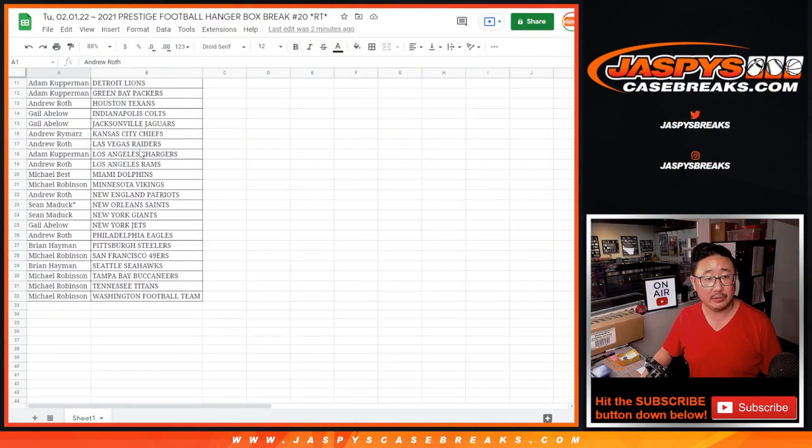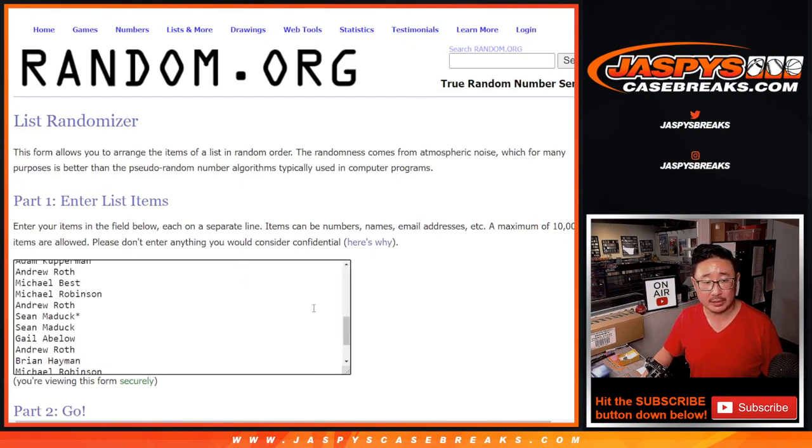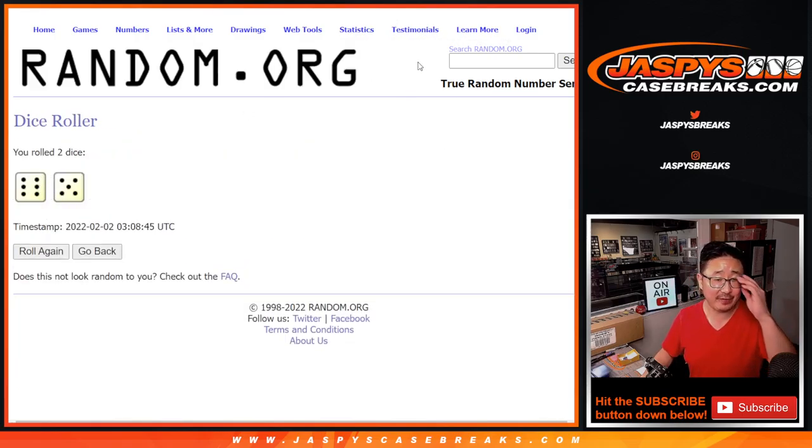There's the break. Now let's see who's going to win those last 10 Immaculate spots. Let's gather everybody's names into a new list, roll it, and randomize it — six and a five, 11 times.